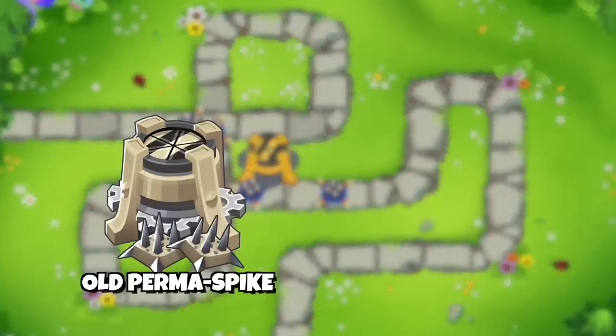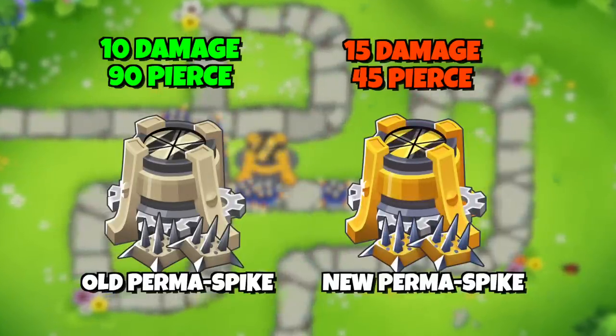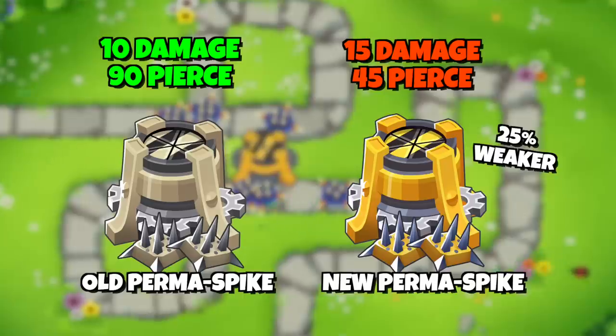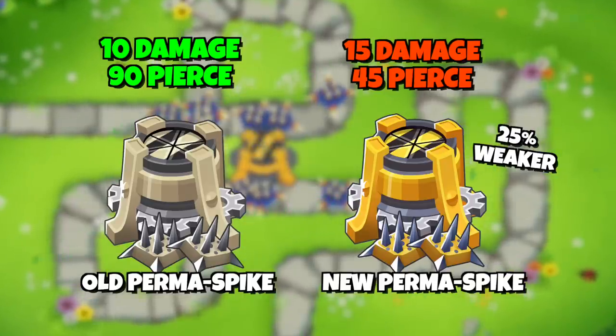Let's start with the old Permaspike, where one spike pile had 10 damage and 90 pierce. The new one has 15 damage but 45 pierce, and just doing basic maths, it turns out that the new one is 25% weaker than the old one, which is a huge nerf by itself, but unfortunately it doesn't end there.